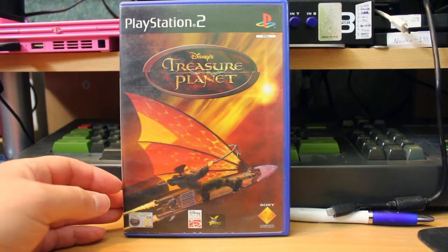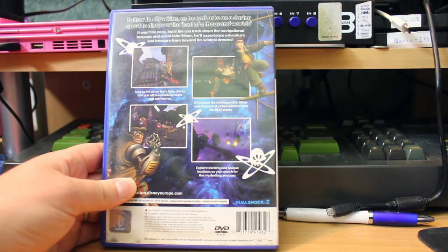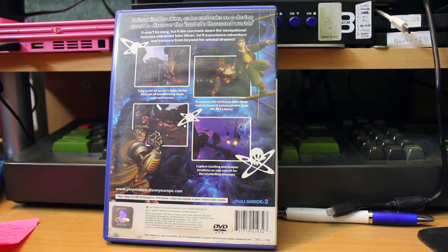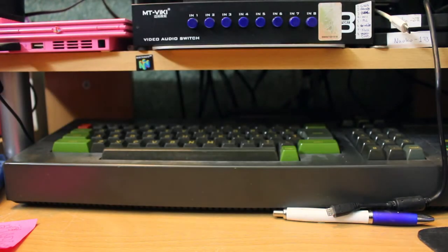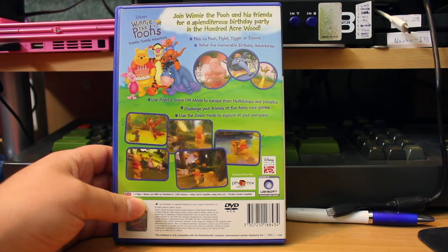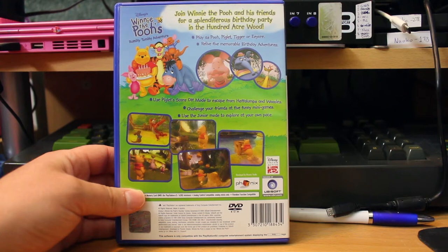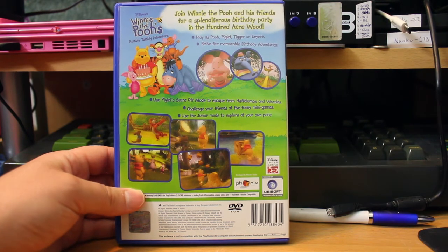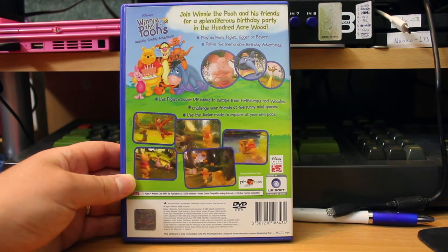Disney's Treasure Planet — not a film I've seen, but because I didn't know the film I had no expectations going in, so it was a fun surprise. Decent action adventure platformer, not bad, I had a fair bit of fun with it. Winnie the Pooh's Rumbly Tumbly Adventure is the same as the Piglet one — just beautiful to look at and really well done. I was very impressed. Again though, it is for very young kids, so how much enjoyment you get is down to how easily you can reclaim your inner child.